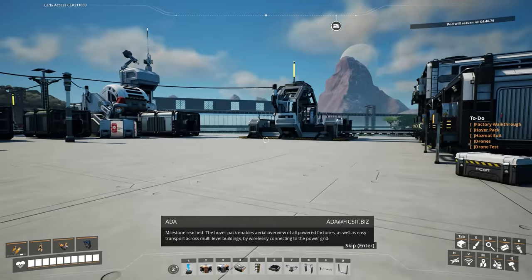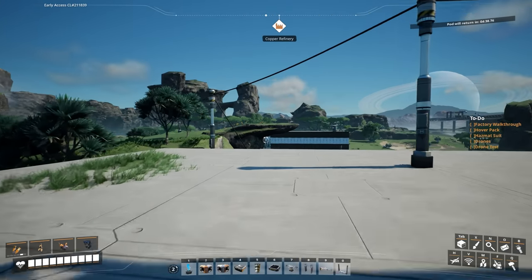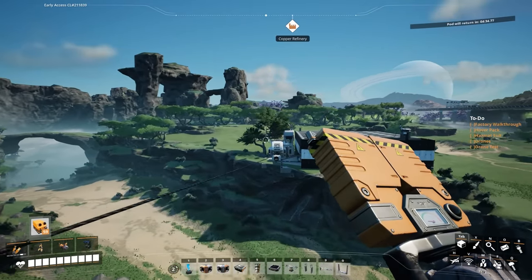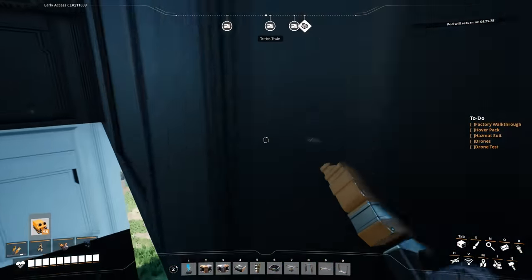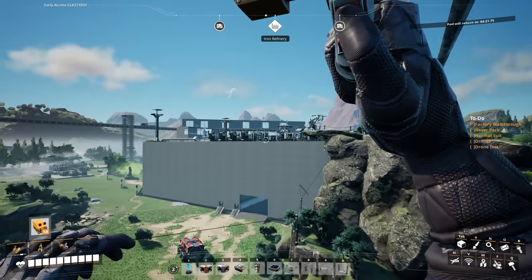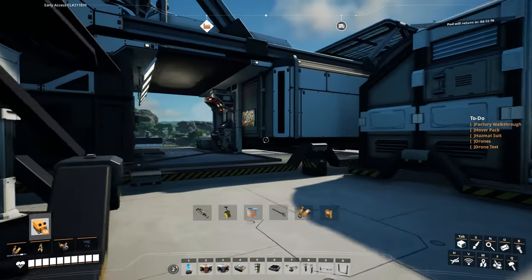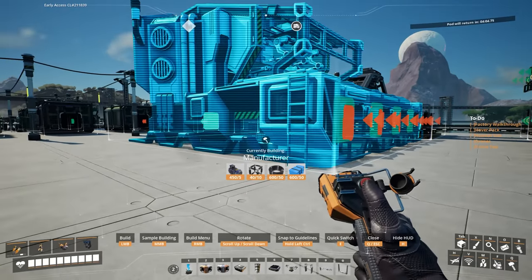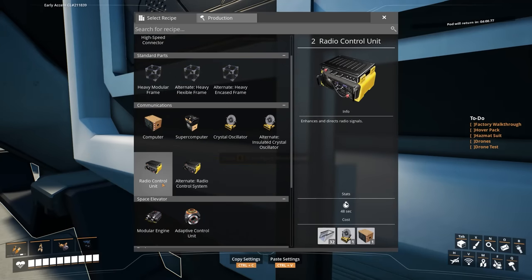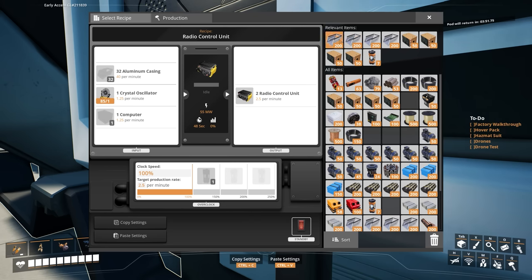Before I build the hover pack, let's get a manufacturer down because I know I'm going to need radio control units. I'll just slam it in here temporarily, set it to radio control unit — I've got 85 oscillators, I'll just throw them in, overclock the hell out of it, power it on, and it'll make them in the background. I'll throw in some casing too since I left some here knowing I'd need more.